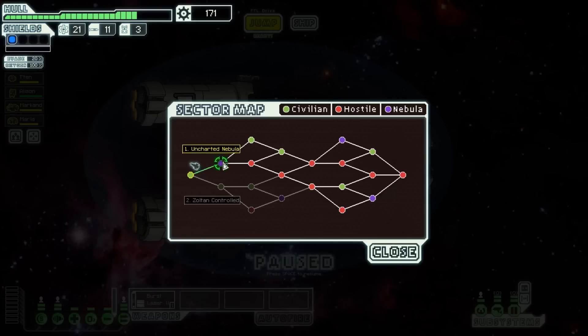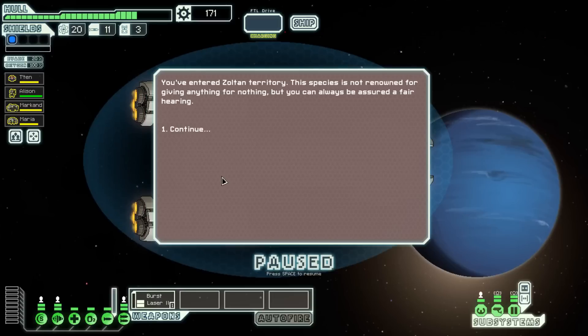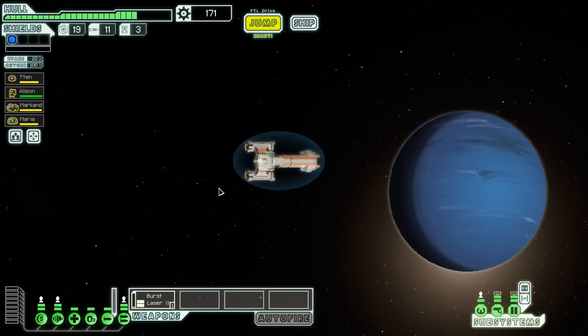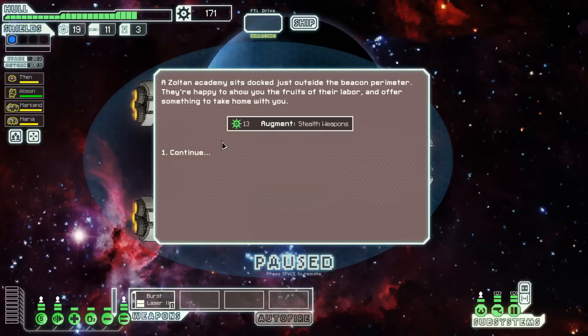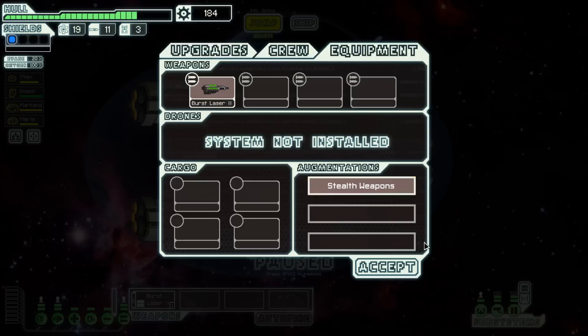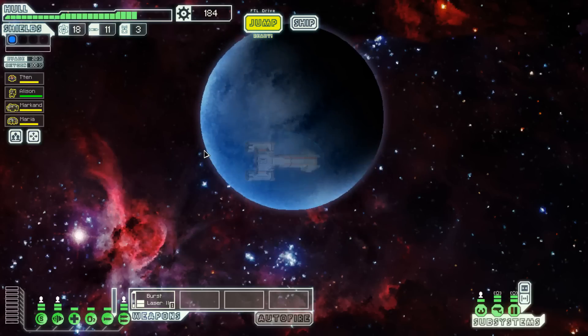Next sector — uncharted nebula or Zoltan controlled. I don't like nebulas; it's very random even for a random game. We've entered Zoltan territory — this species is not renowned for giving anything for nothing, but you can always be assured of a fair hearing. It looks like there's more up north, but we'd have to go through the nebula or bug out to the exit. Probably going to go north first — we need to find a store. A Zoltan Academy is docked nearby and offers 13 scrap and stealth weapons. Stealth prevents your weapon fire from disrupting your cloak, allowing you to shoot while cloaked. And there's a store right there — let's hit the distress signal first and then go to the store to see if we can find a cloak.